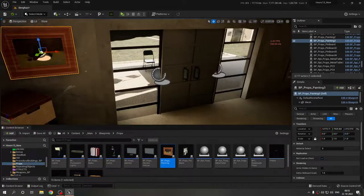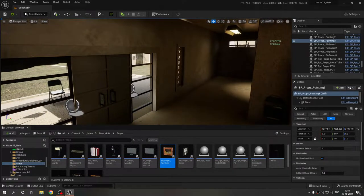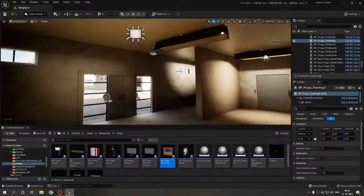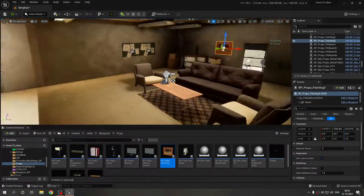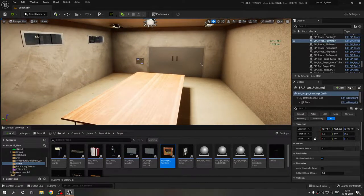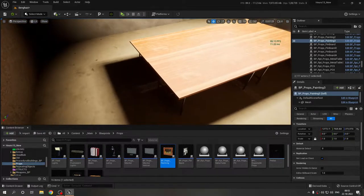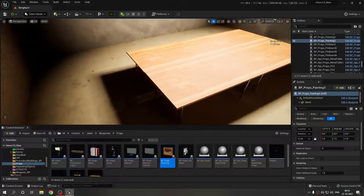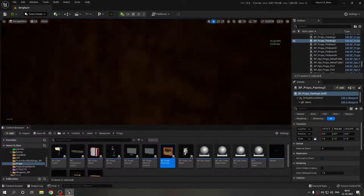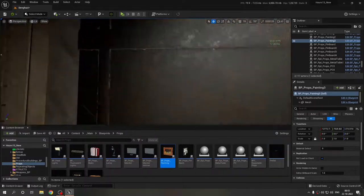I'm sorry about the performance — I'm actually running on half my memory right now. 16 gigs of RAM is apparently not enough. This is the meeting room; I haven't done much here because I didn't have enough props and the computer crashed while I was in the process of making them. But I can show you Building C — I'm very excited for it. I did all of this on my own.